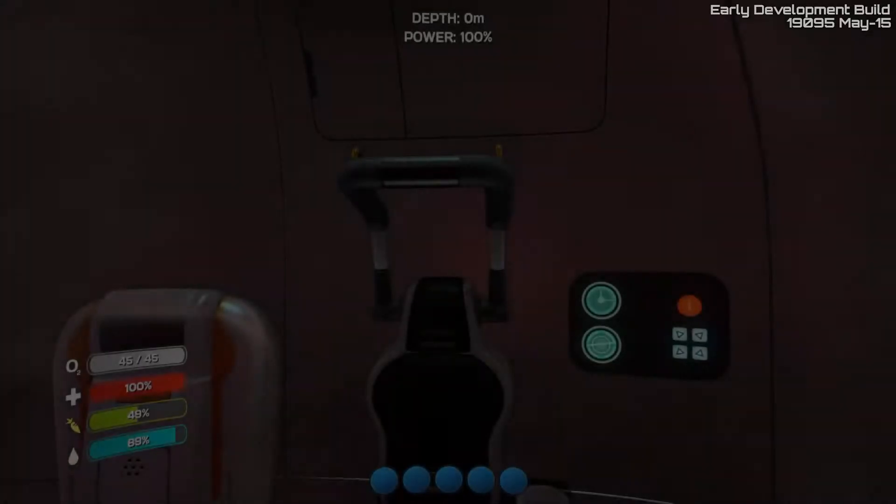In the late 22nd century, humanity is beginning to colonize space. Before colony ships arrive, habitation vessels are appointed terraforming missions. The Aurora was one such vessel. During its descent, the Aurora was struck by a mysterious energy pulse resulting in catastrophic hull failure. A single life pod jettisoned prior to impact. You were in that life pod.